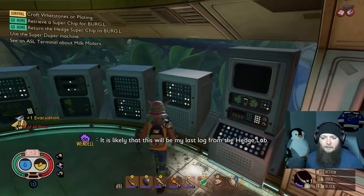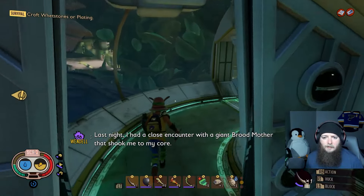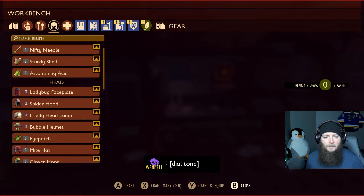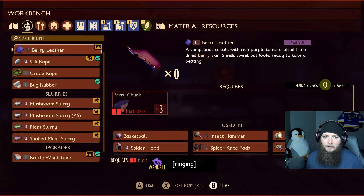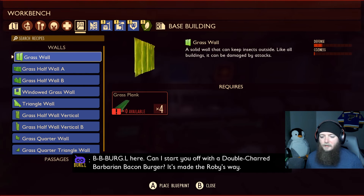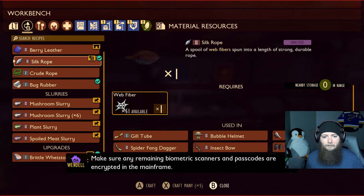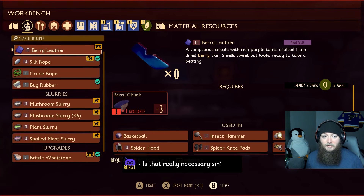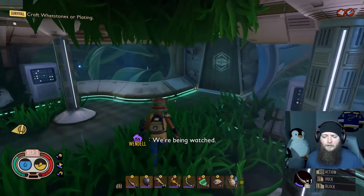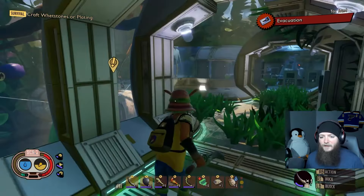Duper disc 1 — maybe he'll make me a burger or something. This data disc contains firmware for the super duper machine in the oak lab — loading the disc activates the machine software and increases the raw science processing limits required for duplicating more complex objects. The tape reads: 'Regrettably the spider infestation has only worsened. Last night I had a close encounter with a giant brood mother that shook me to my core. Coupled with the strange radio signals I've been receiving, I no longer think this facility is safe.' Burgle here — can I start you off with a double charred barbarian bacon burger? This game is silly. We're being watched — oh no!